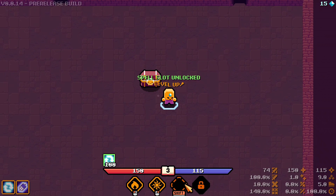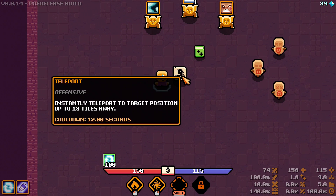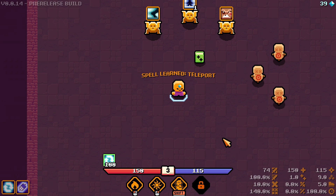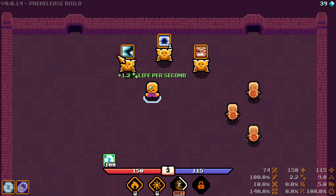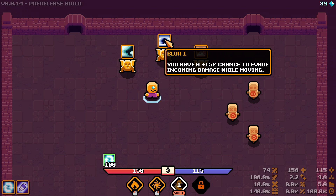We've unlocked another spell slot. There are four spell slots and we've received our third spell — teleport. It instantly teleports to a target position up to 13 tiles away, basically a blink. That sounds good. We also gain some life per second, and there's an option for dash being 30% further with reduced cooldown.